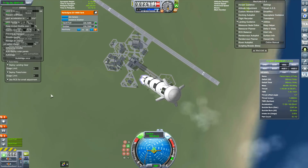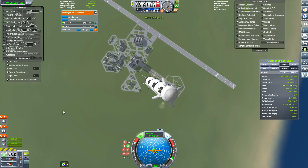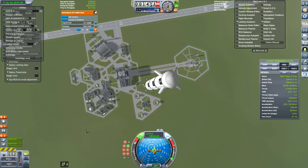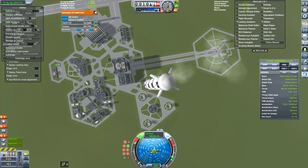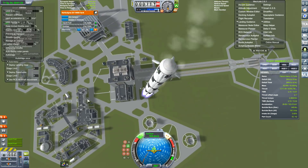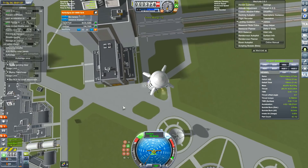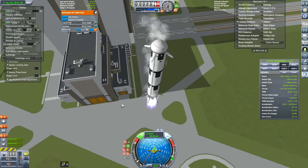Here we are, coming down for our first landing. As you can see we've got a lot of delta-V — at least just enough for the landing. I think I calculated it just right — well, actually I just did guesswork. 141 meters per second — come on.